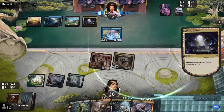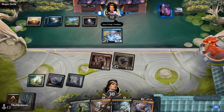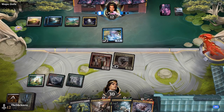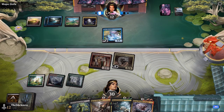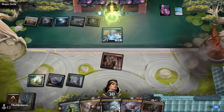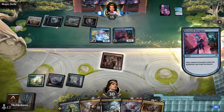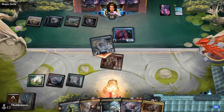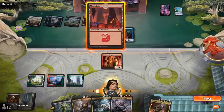This Fleetfoot Dancer has given him a nice life cushion, so unless Andrew has a series of highly impactful creatures, Ryan has bought himself some time — 10 life gained. Between the lookout and this draw step Andrew's found a Network Disruptor and an Automatic Librarian, not the biggest creatures. Bouncing the Fleetfoot Dancer normally means you just replay it since it has haste, but Ryan can't just play it again because he doesn't have a land.